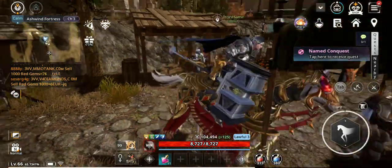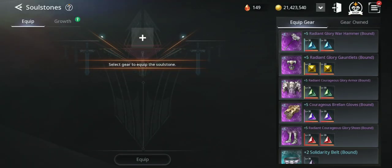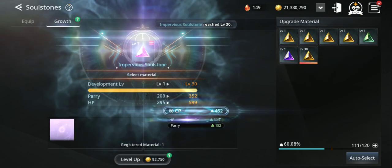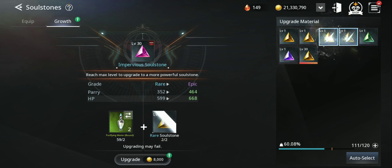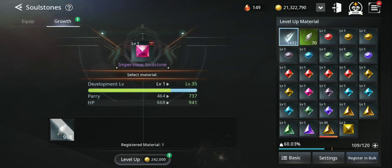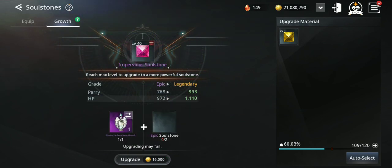Now let's try to enhance and upgrade the soul stones. I'm gonna try to upgrade this one first — these are the new ones I crafted. Hopefully it will be a success. Come on — nice! We can upgrade this one too. That's a lot — 760 CP, parry and HP. For this one you need shining purifying water and two epic soul stones, but there is a chance to fail.